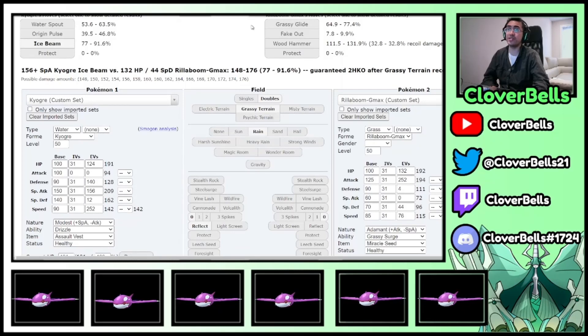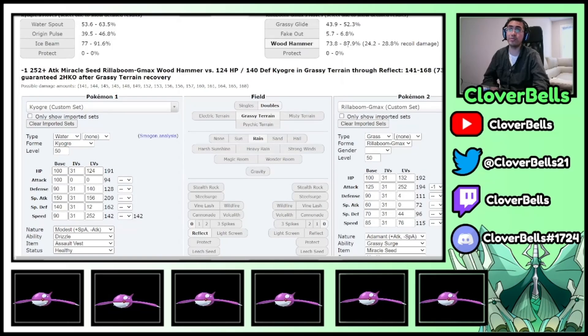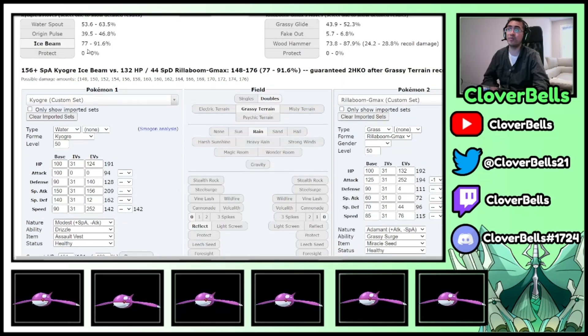Look at how much Ice Beam does to Rillaboom — a lot of damage. Wood Hammer still kills even with Reflect, so you are going to need some help from Incineroar or Landorus with Intimidate. But you can live the Wood Hammer, it'll do big recoil damage to itself, and then you just KO it with Ice Beam.